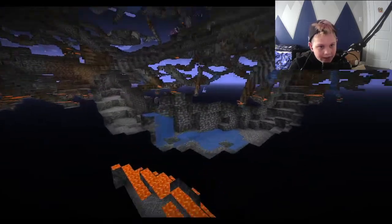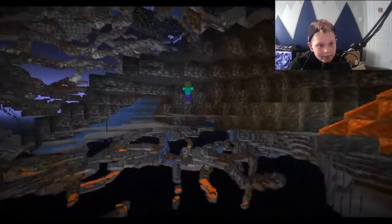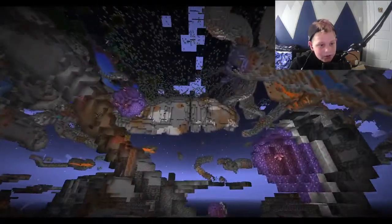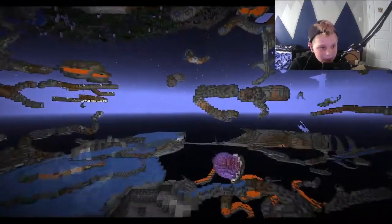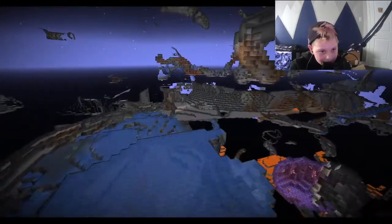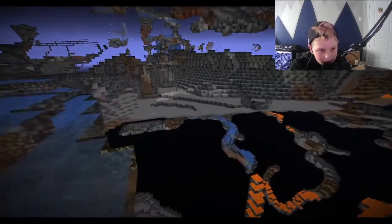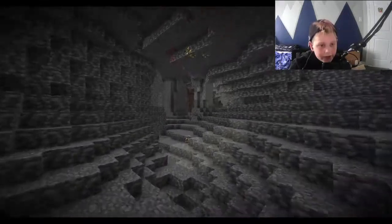I found diamonds, but I can't find a lush cave. There's another amethyst geode — there are like seven amethyst geodes down here. I found a mine shaft but still can't find a lush cave. Oh, these are one of the big caves, and I found diamonds again — but still no lush cave.